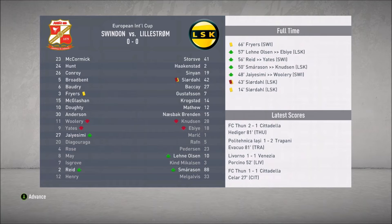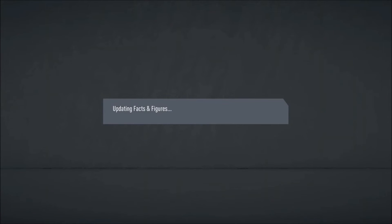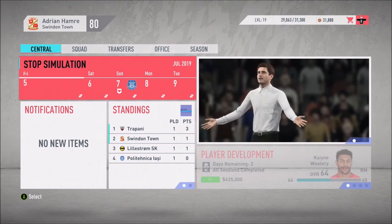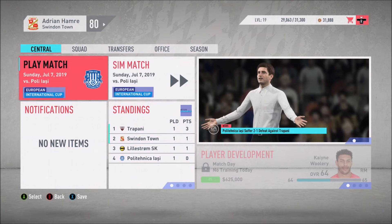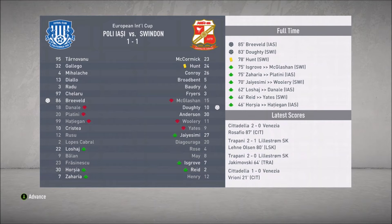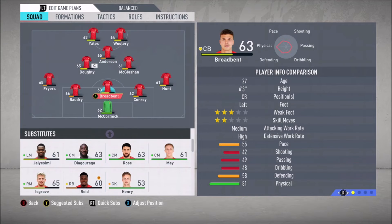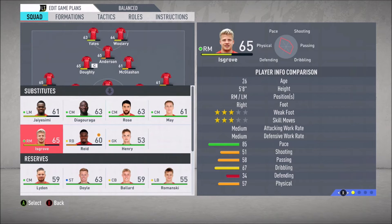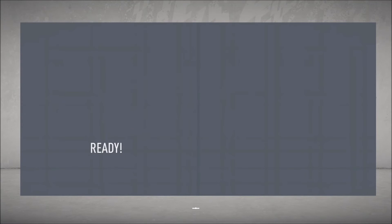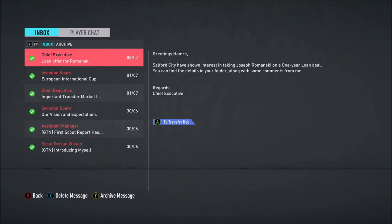End of game one is a nil-nil draw - or as we say in America, a zero-zero tie, but I'm going with nil-nil. We got one point, we're second right now. Trapani won their first game. Second match of the tournament, another draw, one-one this time. Doherty getting in there, Hunt picking up a yellow card. Let's make a switch - take out McGlashan and put in Diagraga. He performs a more all-around game, so let's see what he can do. We got a loan offer for Romanski.